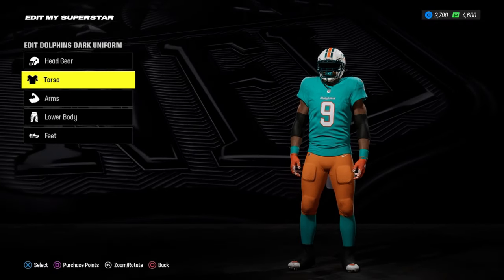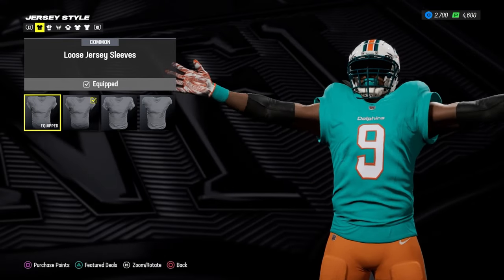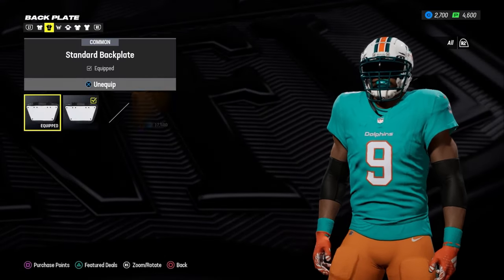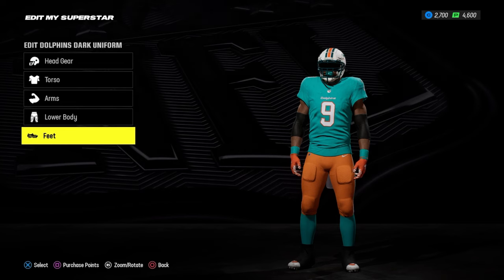Now if you go to Torso, you're going to find everything with your jersey — anything to do with your jersey, back plate, flak jacket — everything is in this area. And then as you can see, your arms, lower body, and then your feet.